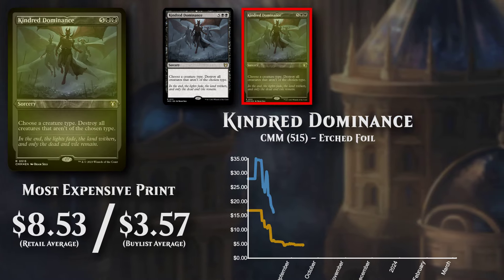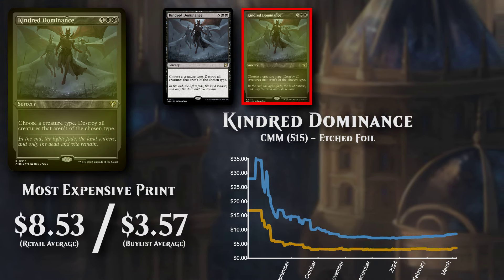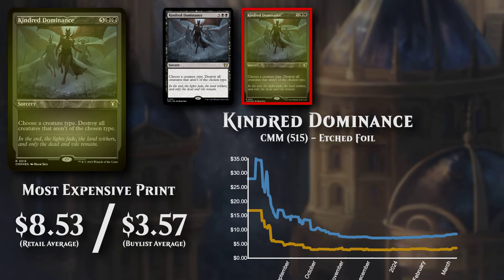The most expensive of all printings is the etched foil from Commander Masters, and is available to buy at just over $8.50, and buy lists for $3.57.